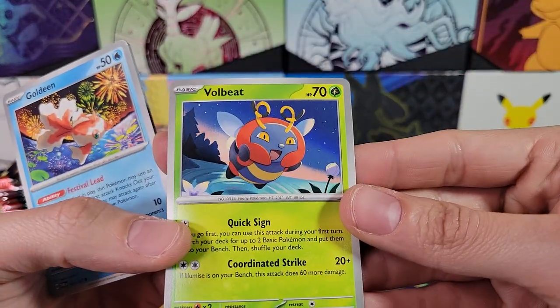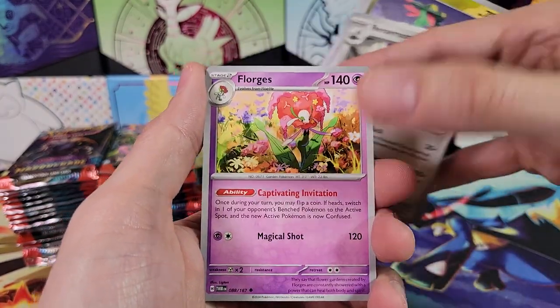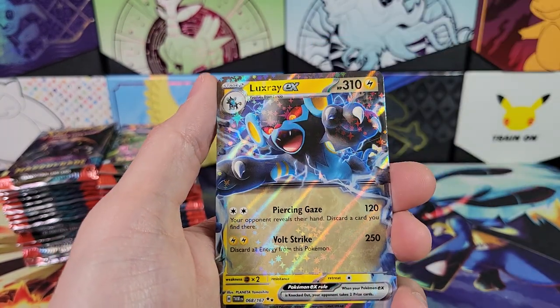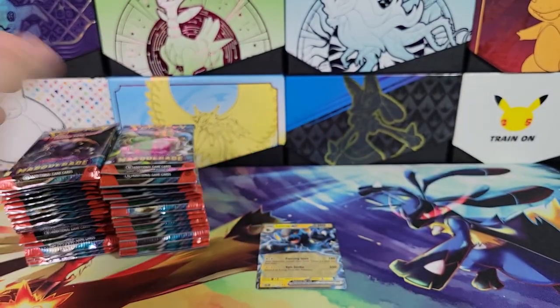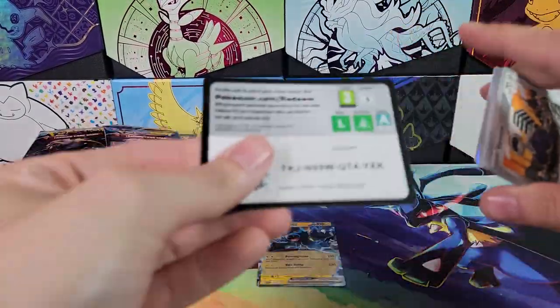Is that our first Volbeat? I don't think I pulled a Volbeat in the last video. That's interesting. Dripi, Florgis, Festival Grounds, Community Center, Glamora, Luxray EX — first pack double rare, very cool. Luxray is a good, powerful Pokémon, a good one to have in your team.